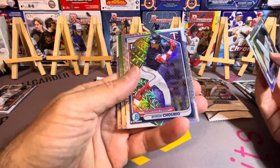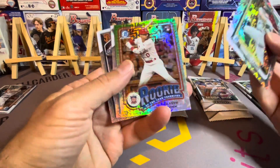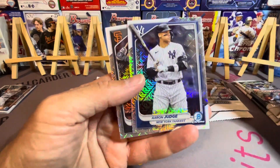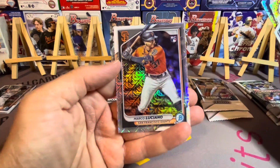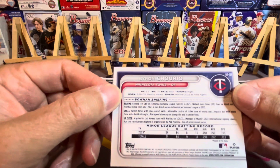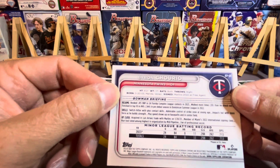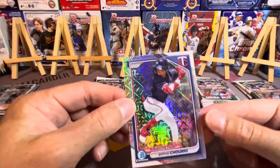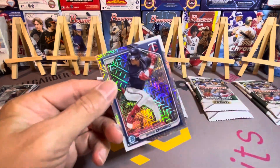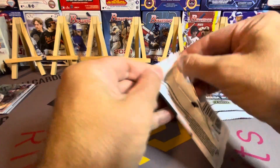Hopefully this isn't the video where we strike out a ton. No hits in this one, but that's okay. We got a Byron Cheerio, Mason Winn, a nice Aaron Judge, Marco Luciano — I don't know much about him, but apparently an extremely young switch hitter, a contact hitter. Not bad.